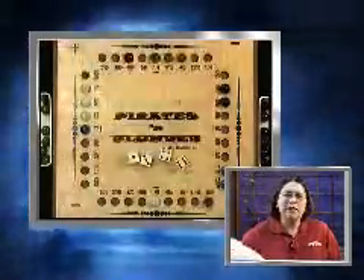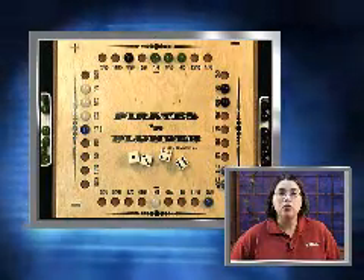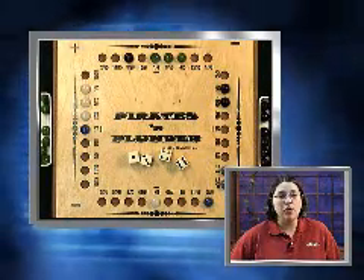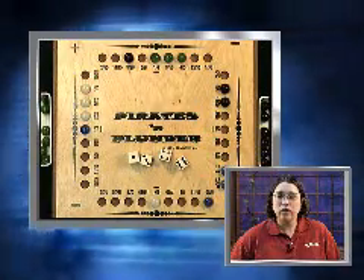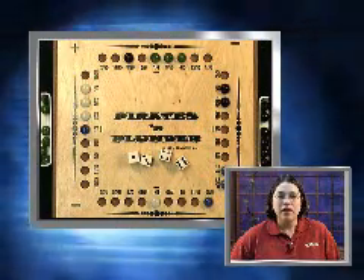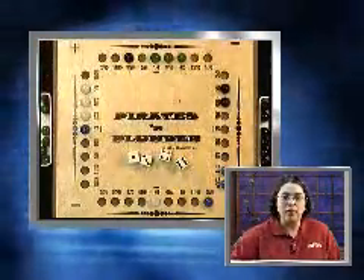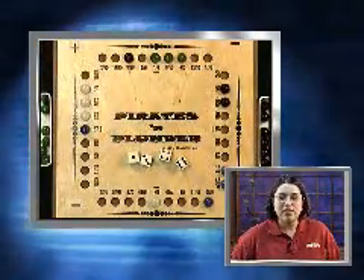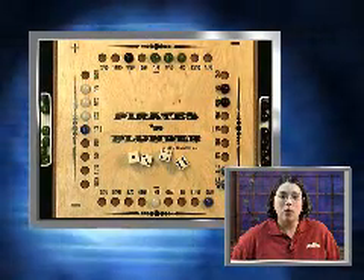Pirates and Plunder is played similarly to our popular Muggins game, by scoring points for runs of two or more of your marbles in a row, but with an added bonus of double bonus points for runs including treasure chests on the board. The treasure chests are the center holes on each side of the game board. You get five points if you can plunder an unprotected treasure chest occupied by one of your opponents.